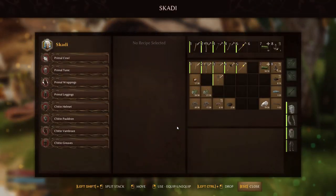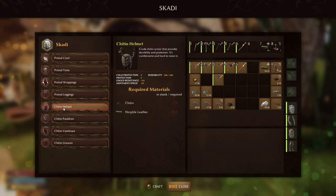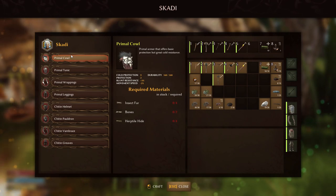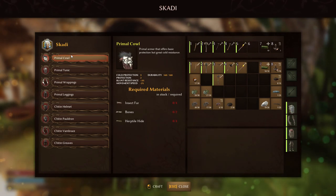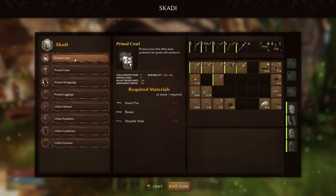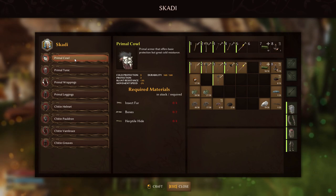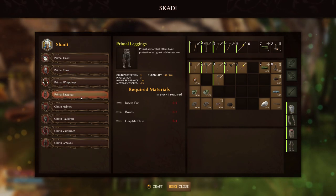Let's ask her about her armor. She apparently has primal armor and chiton armor. The primal armor adds cold protection, which is really good. It also adds extra tooth protection and has blunt resistance — I wonder which animals give blunt. Movement speed is a minus, so it's kind of bulky, and it has a durability of 160. All of the primal armor has those same stats, but you need different materials. The mask requires insect fur and bones — we haven't gotten any bones yet, probably from geckos — and herpetide hide, which we also haven't seen. The primal tunic is the same concept but different ingredients. We won't go over each one because you have that in your codex.